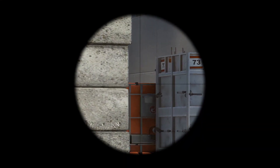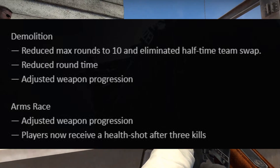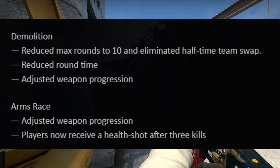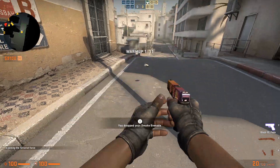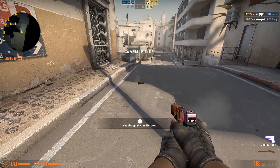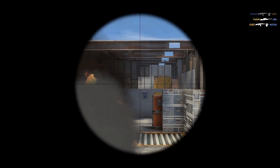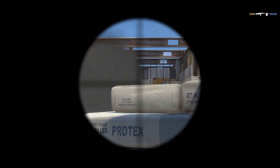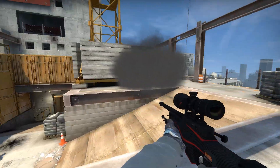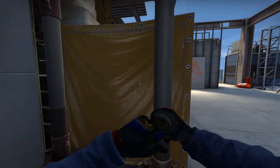Besides that, there are just some small changes to Demolition and Arms Race — nothing really too crazy as those aren't game modes most of the community plays, but it's good to see them being acknowledged. Grenades can also, most importantly, be dropped like real weapons now, which is a really interesting change and it's going to be great to see how it's used in pro play, especially on pistol rounds — and once again especially just a month before the major.